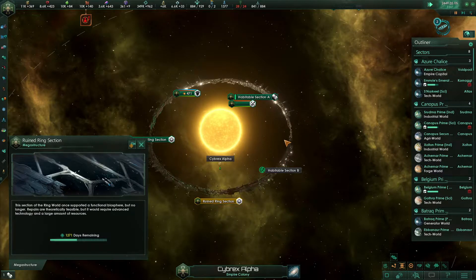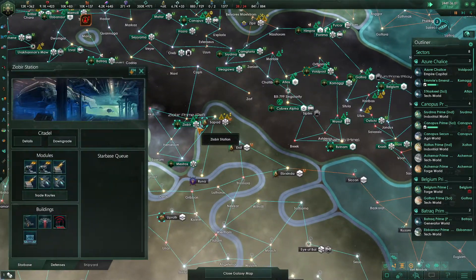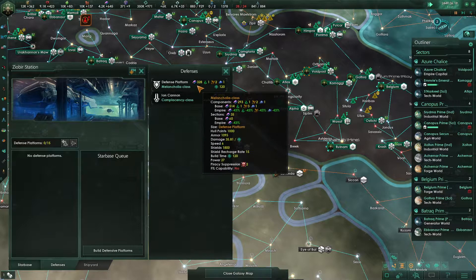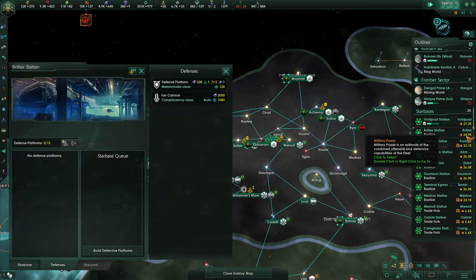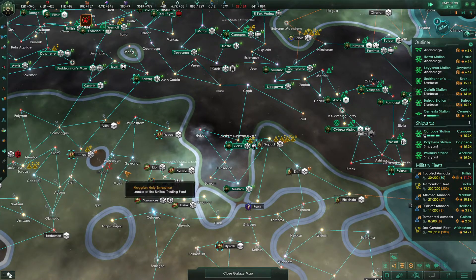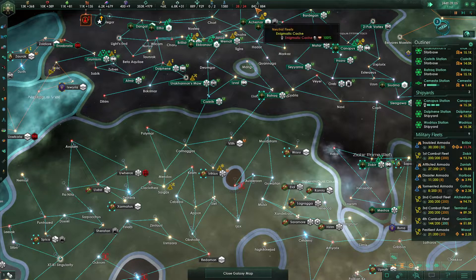So we're mostly at this point just waiting on this ruined ring section to finish up — that's going to be quite a while, 1,200 more days. We could start thinking about getting belligerent. Everybody around us is in a federation, so it would be a relatively large-scale war, to the point where I would prefer to wait until we had defense platforms up. Let's certainly work on getting our bastions a little bit stronger, because our bastions are only at 25k — that's not very strong compared to our combat fleets, which are at almost 100k. And we have to assume AI fleets are going to be at least comparable if they declare war on us. If we declare war on them, that might be a totally different story. I'm interested in seeing when these battleships finish up — is that going to put us over our naval cap?